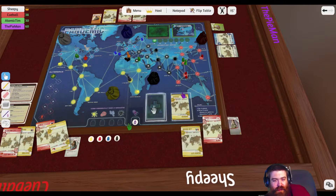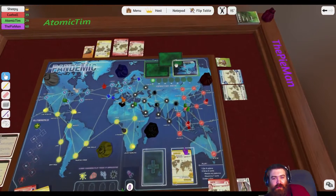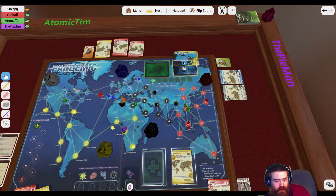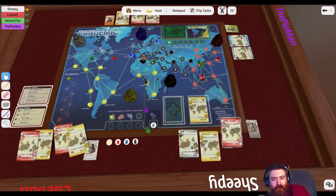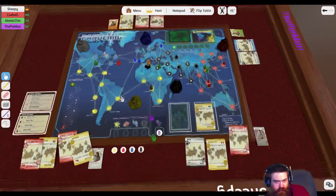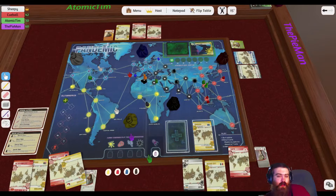I got Mexico City and Delhi. I need to infect. I'll point out that we now have both four reds and four yellows on the table. Khartoum and Santiago. We have four reds, four yellows? Because Q can do it with four, right? But without the researcher it's hard to exchange cards. We've got five red cards. I've got Tokyo.